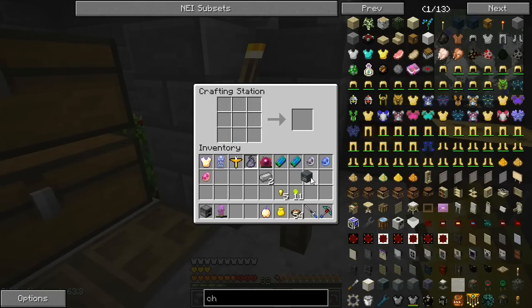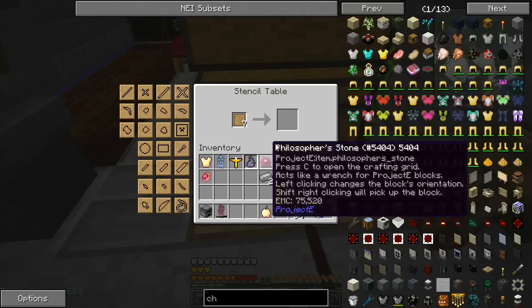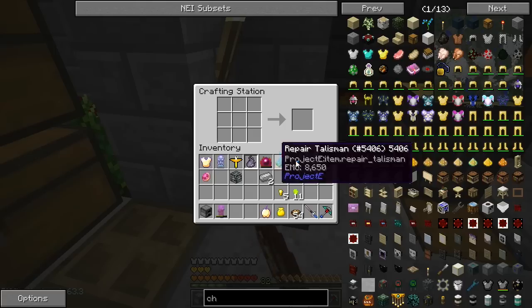This is a powered spawner, and what I went and did was collect a skeleton spawner. To make this work we need to combine these two in the crafting square.